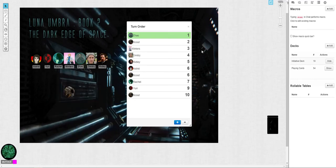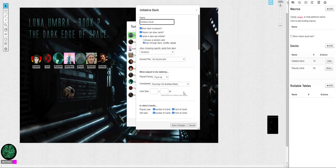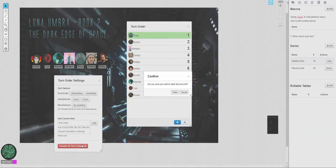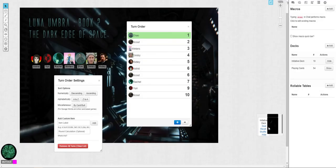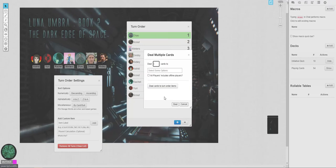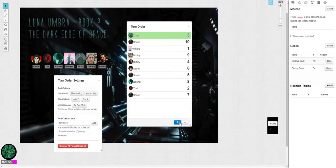We do have a couple duplicates. I think there's a way to fix that — I think it is the infinite one here. Let me save that and retry. We'll re-deal it, shuffle the deck, and then re-deal to everybody. We should not have duplicates this time.